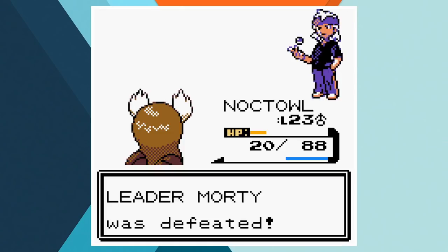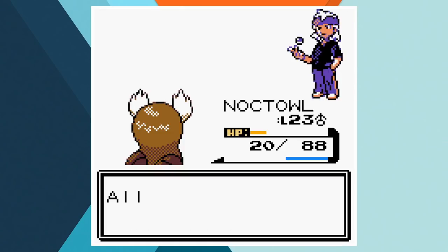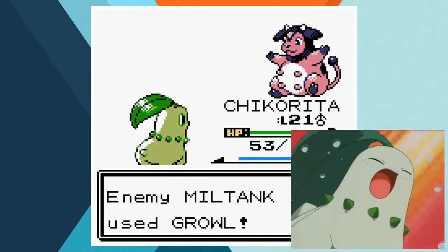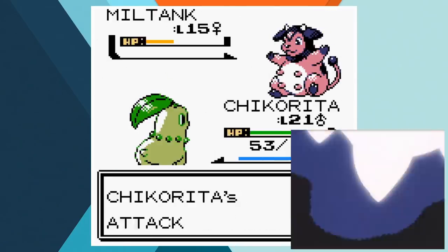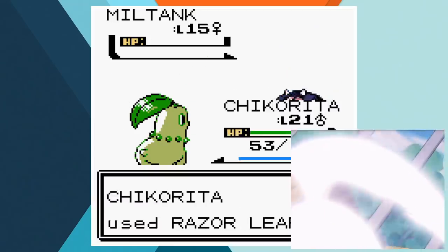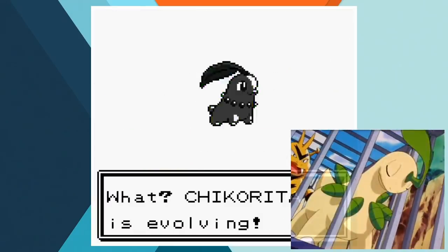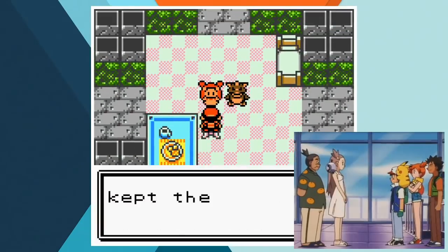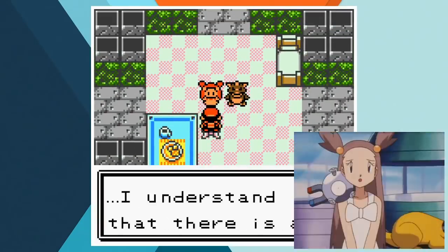With half of our badge case filled, we can leave Ecruteak City and make our way to Olivine. Before reaching the port city though, by taking down a wild Miltank, Chikorita reaches level 21 and evolves into Bayleaf. That's the only notable happening for Ash before he meets Jasmine in Olivine, but unfortunately she's not ready for a gym battle — she's caring for the sick Ampharos in the lighthouse and sends Ash to Cianwood to pick up medicine.